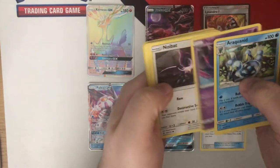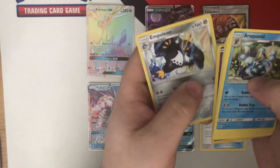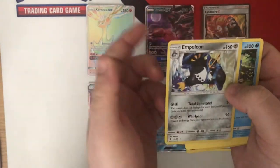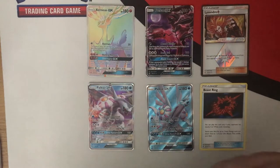Pack twenty-one — Ultra Space, another Poipole. I think that's up to three now, which is good because you need three or four to play the deck. And Metal-type Empoleon. Metal-type Empoleon isn't too bad — you may be playing it as a one-of in existing Empoleon decks. Could be worse.